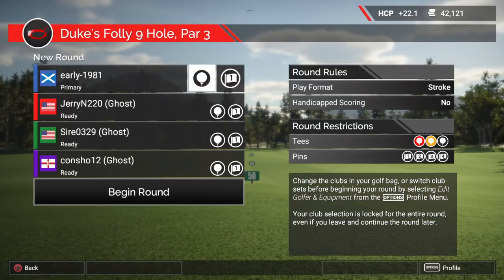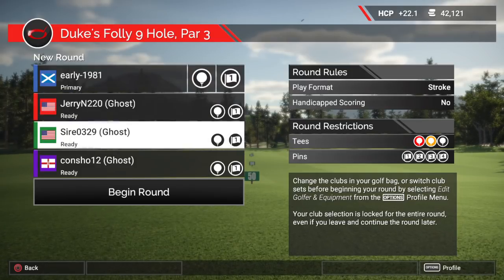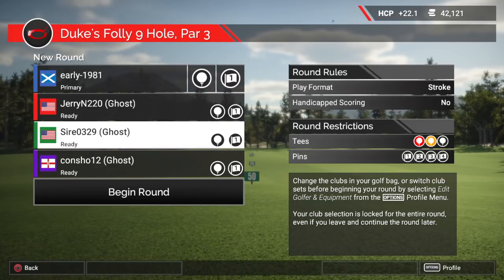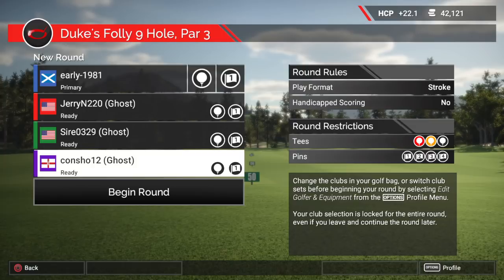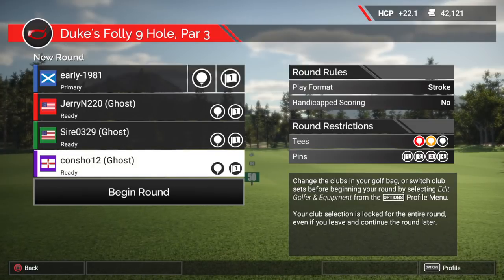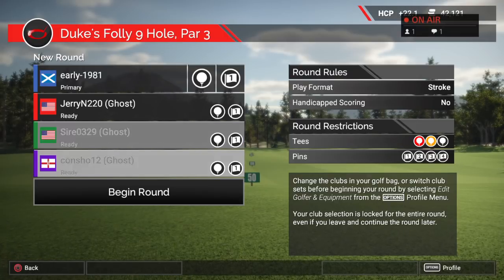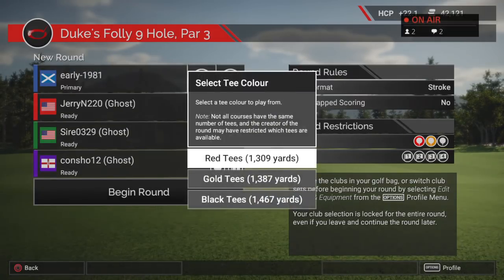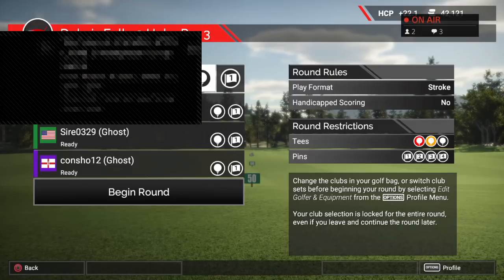We've got three ghost balls. We've got Jerry Sire who's actually in the live chat at the moment, and Concho who was previously in the previous stream - he seems new to the channel so we've added him as well. These guys have all posted good scores. We are all playing on pin position number one and all of the black tees, which are playing 1467 yards.